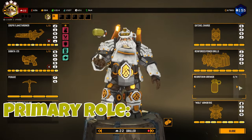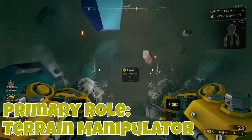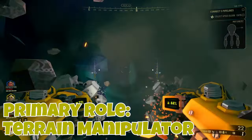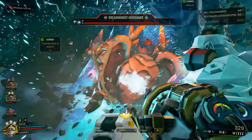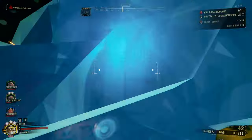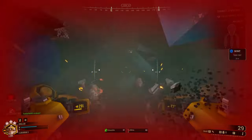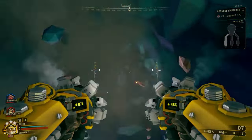As a Driller, your primary role is that of a Terrain Manipulator. Your main jobs are to create tunnels, pave the way for your team, and clear out hordes of hostile creatures. Embrace your role as the spearhead of the team and be proactive in tunneling through challenging terrain. You will most likely be the first member of your team in a new area. Use your drills to create paths, but also be mindful of fuel management.